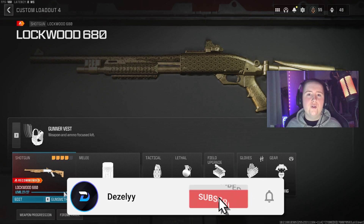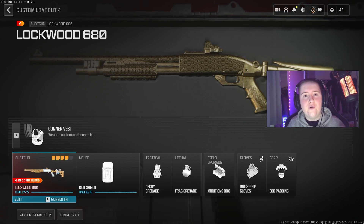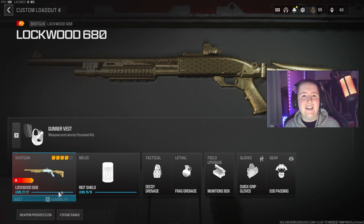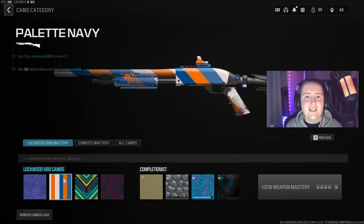If you have recently started the camo grind, you will see that certain guns require you to get a set amount of hit fire kills to complete that challenge. As we can see here on the shotguns — I've got the Lockwood 680 — I need 50 hit fire kills to get this gun gilded.